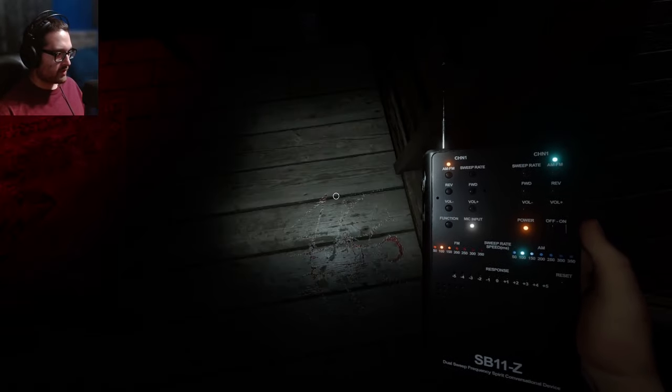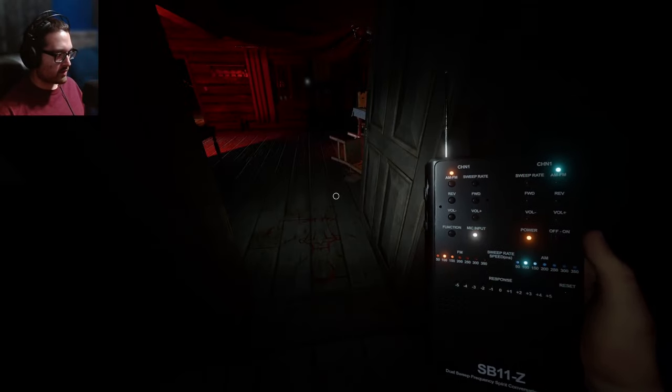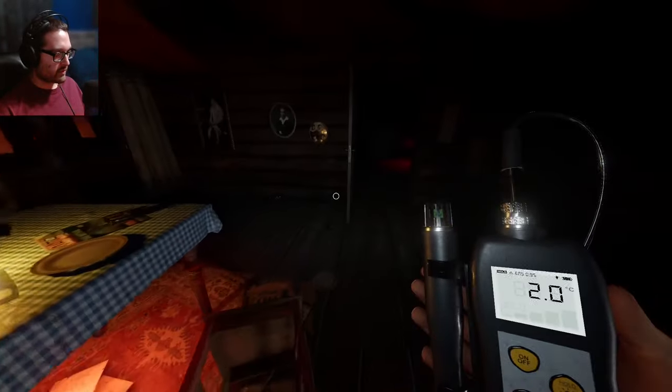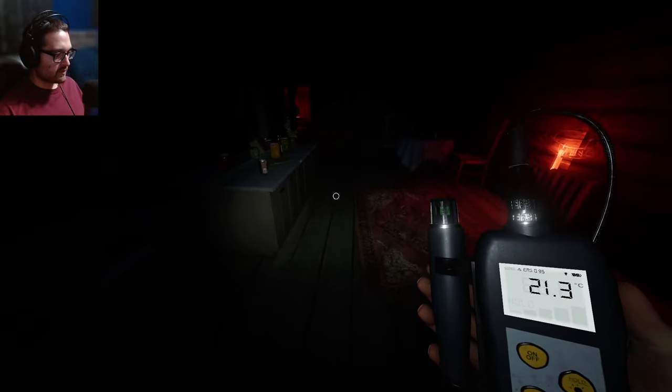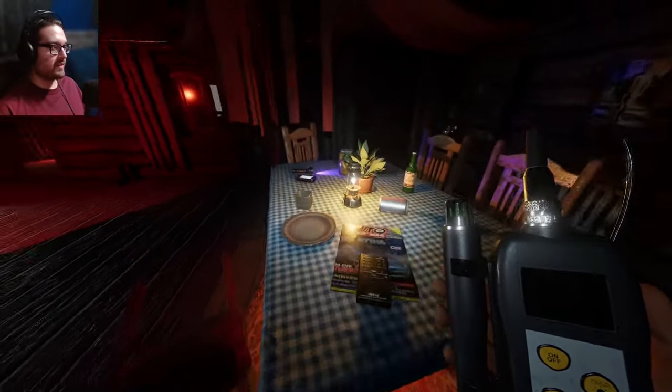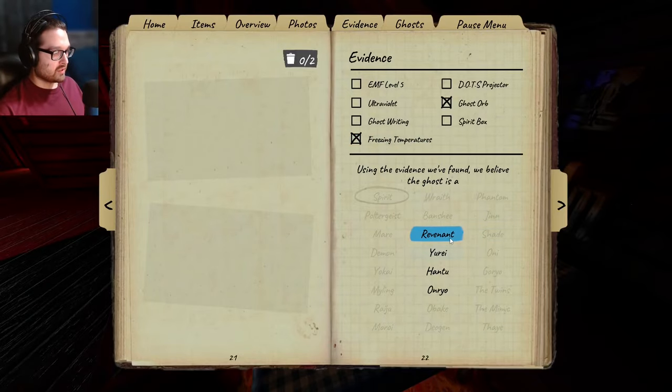Oh wait — what? I walk in here and now I see my breath. It's gotta be this room though, unless it's a Hantu making other rooms cold. Let's check the thermometer. Oh, as soon as I walk in here it's 20 degrees. Yeah it likes — oh and it's freezing! Okay, there — that makes my life a little easier.